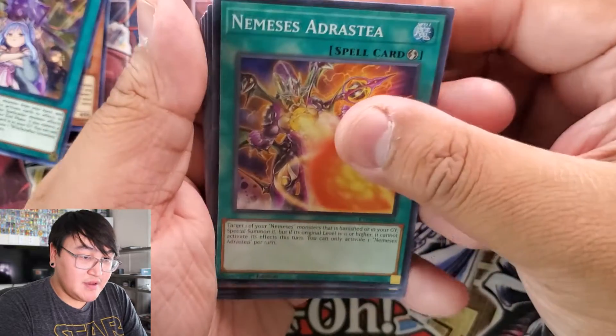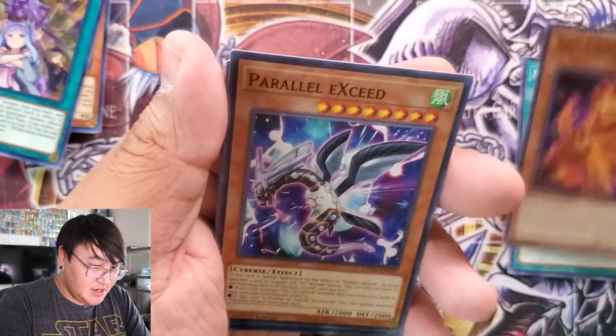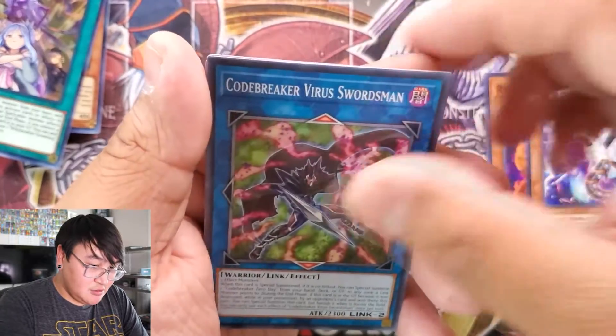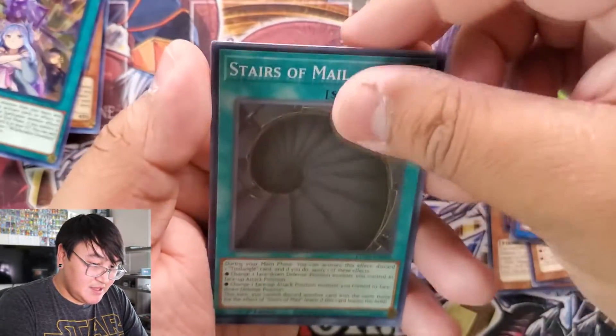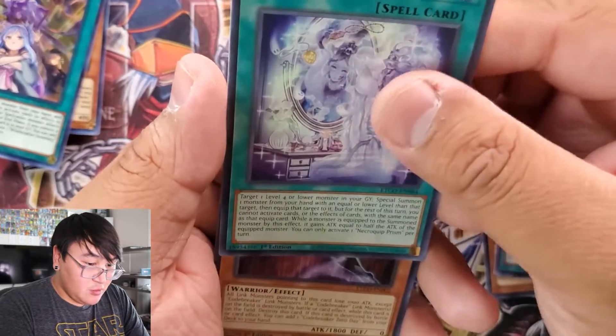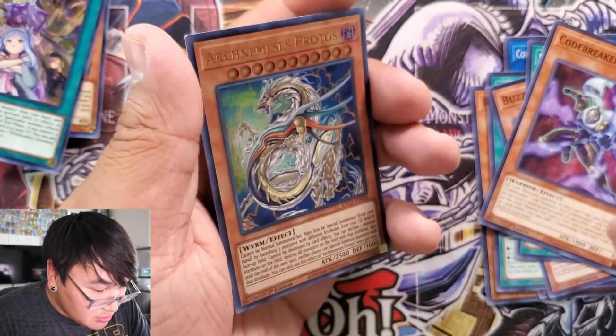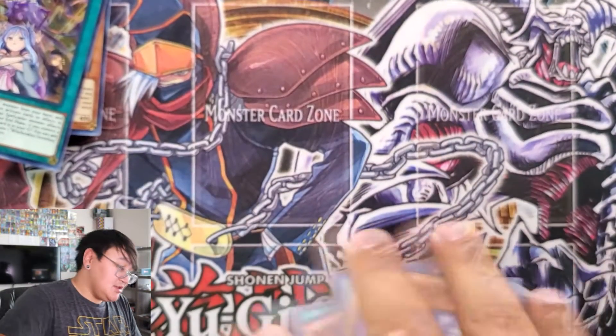Last pack: Nemesis Adrasti, Red Familiar, Parallel Xe, Codebreaker Virus Horseman, Stairs of Male, Buzzsaw Shark, Necroquip Prism, Codebreaker Zero Day — ooh — Ultra Rare Arc Nemesis Protos! That's cool.